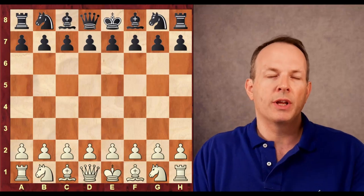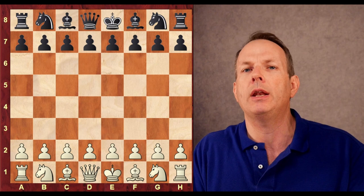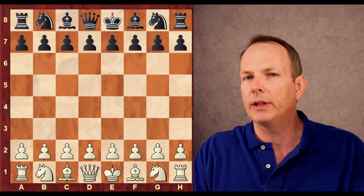Today's game is an attacking brilliancy that Magnus Carlsen plays against fellow Super Grandmaster Jeffrey Zhang, both rated over 2,700, Carlsen over 2,800. Carlsen is starting to attack more and more — he's not the endgame grinder like he used to be, particularly in rapid games like this one. He's really going for opposite sides castling and really going for it.